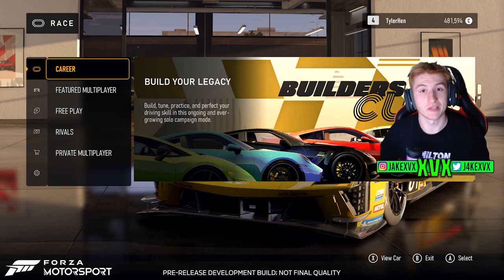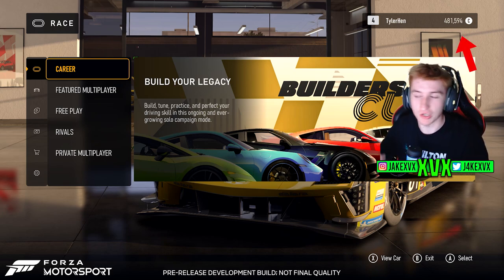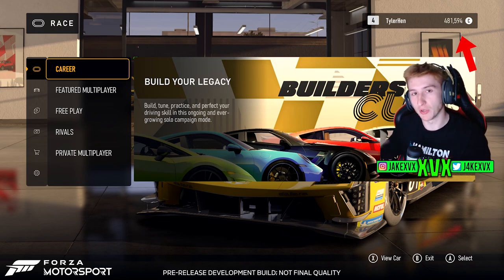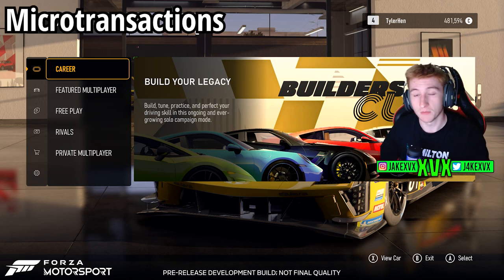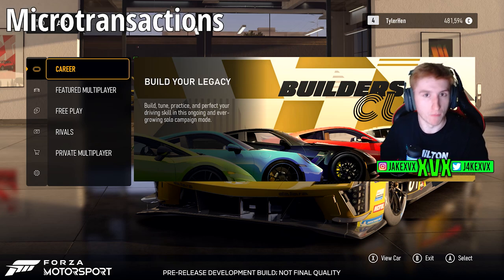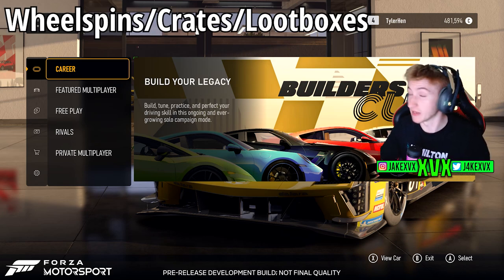We can also see in the top right hand corner our first glimpse at credits. Yes, credits are in the game and there is also another type of currency called car points — more on that later. But this is an ideal time to mention there are absolutely no micro transactions in this game. You can't buy credits, you can't buy car points, you can't buy any other form of currency with real money. Also, there are no wheel spins, no loot crates, nothing of that sort. No leveling up and getting wheel spins — that's all been brushed out.